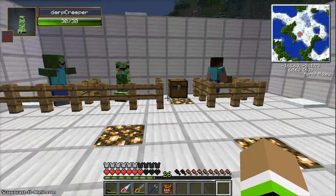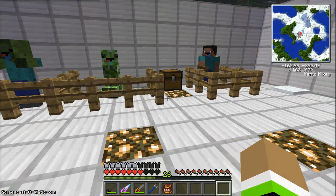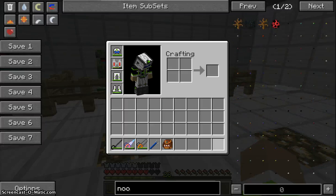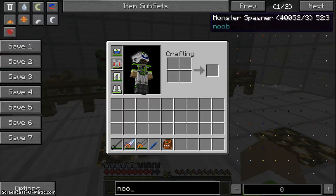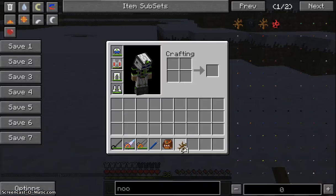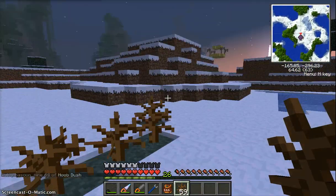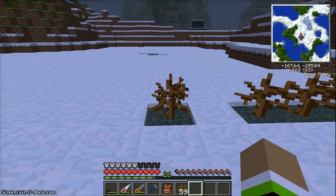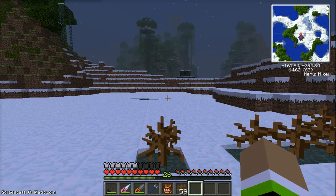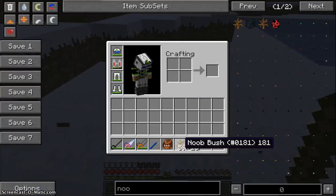We're getting close to the edge of the world so I need to get something else. The plain corn gives you one and a half hunger. Another item I want to show you looks like a dead bush, but it's called a Noob Bush. You find it randomly in the world. I can't easily find one because I already explored this area before recording. You break it and get sticks out of it, which is kind of a noob way to get sticks rather than punching wood.